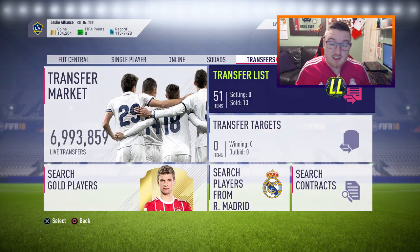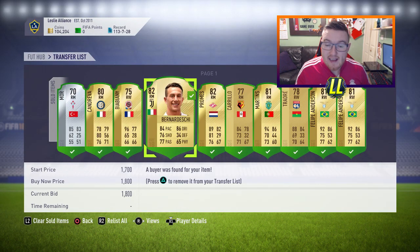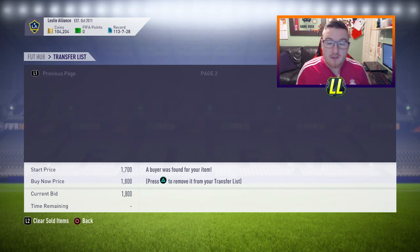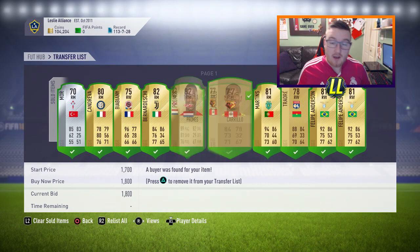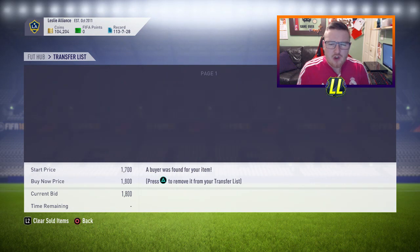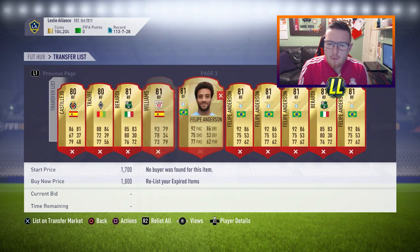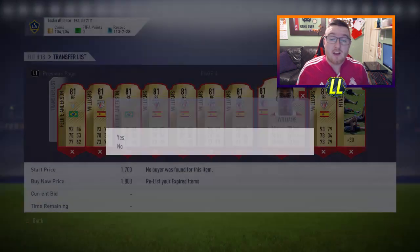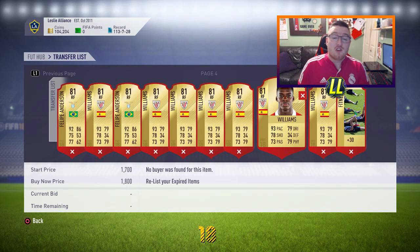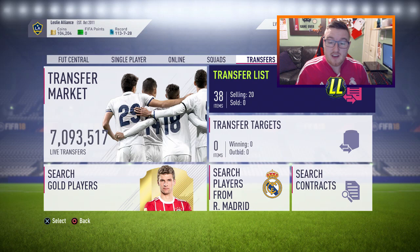As you can see, I sold 13 in the first hour for 1.8K each on most of these players, and the Emery one for 1.5K — that was with one hour of listing. I've got one to two pages of these cards left that I've already picked up and will sell on. So you're selling these on for a minimum of 600 profit each, which is a really really tidy trading method.